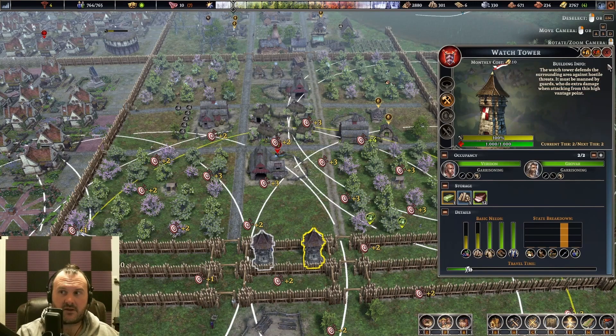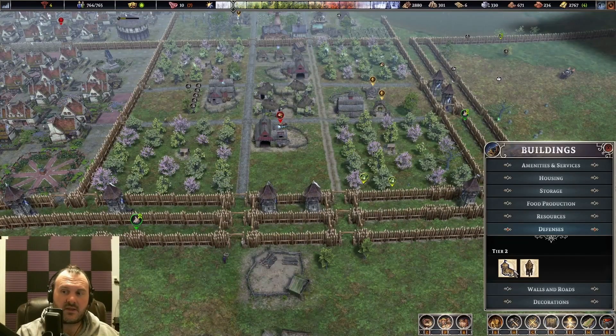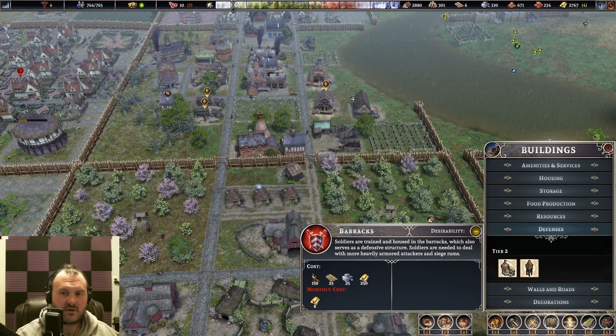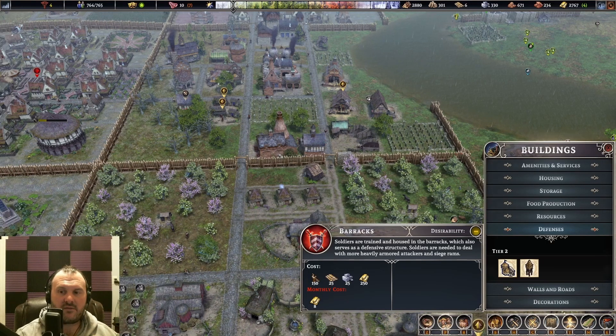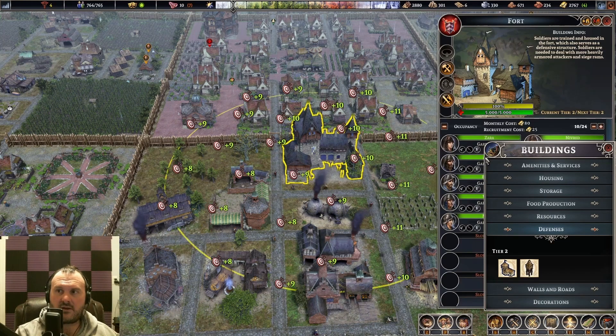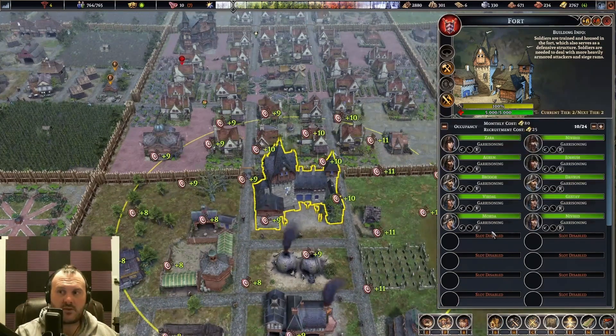The next building you want to build is the barracks. It costs 150 labor, 25 planks, 25 stone, and 250 gold, and then costs 8 gold per soldier — unlike the lookout tower's flat 5 or 10 gold. Once upgraded, the barracks becomes the fort, which simply gives you the option to house more soldiers. The monthly cost remains the same at 8 gold per soldier.